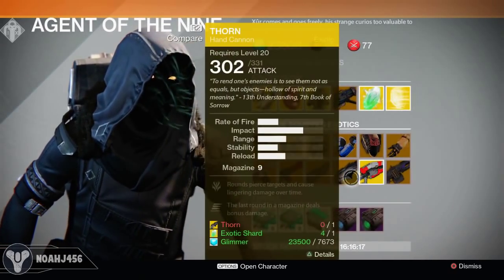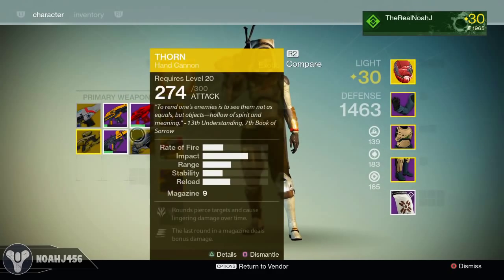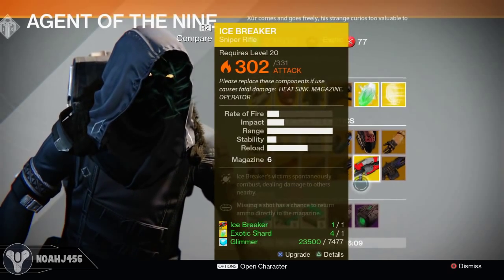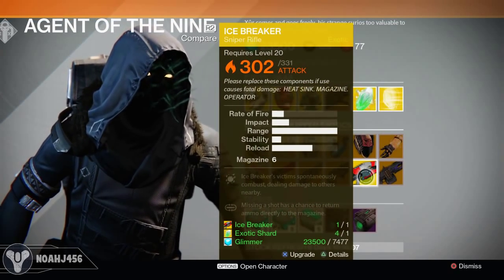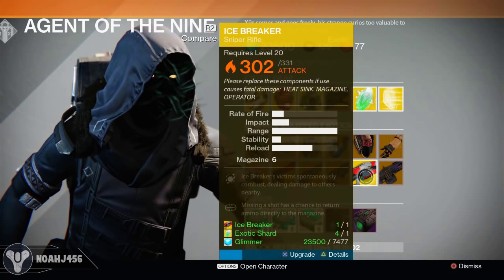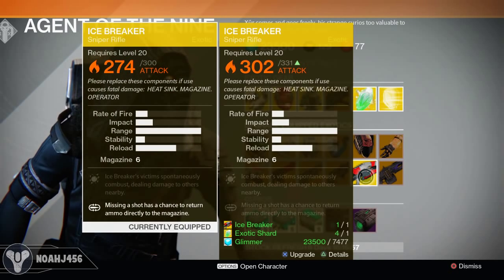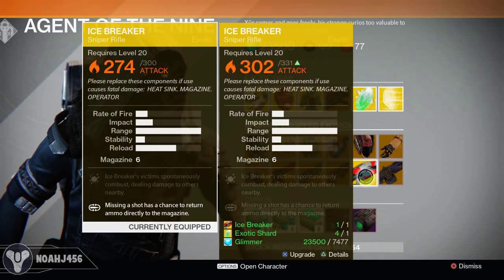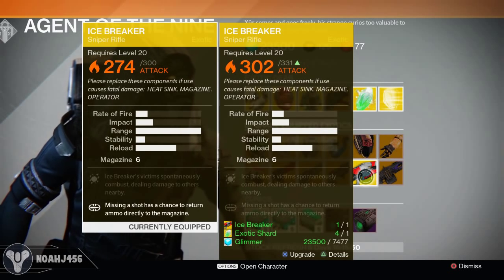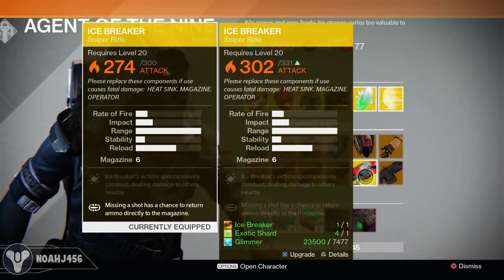To actually upgrade a weapon, you want to equip it. I want to upgrade my Icebreaker, so I have it equipped. It will cost me one exotic shard and 7,477 glimmer. Let me show you the stats — it is up from 302. My Icebreaker is not all the way upgraded, but even if it was completely upgraded, this is going to give me even higher attack — 302 attack rather than the max of 300 with the upgraded version.